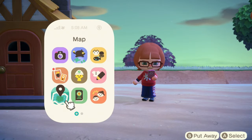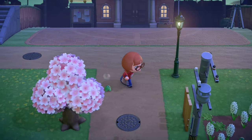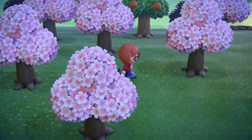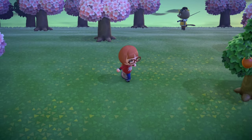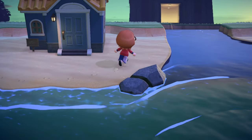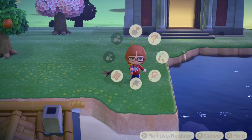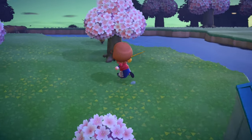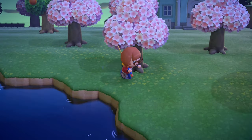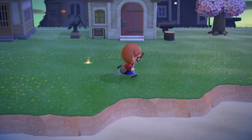Cap'n is over here - let's go and see him. I'm also going to do a villager hunt soon because Graham's leaving my island, thank the lords. I think I'm going to look for Stitches, Pietro, and maybe Biscuit. There's a bridge over here - I keep wanting to call bridges benches, my brain is a bit confuzzled. I should have enough Nook points to go.